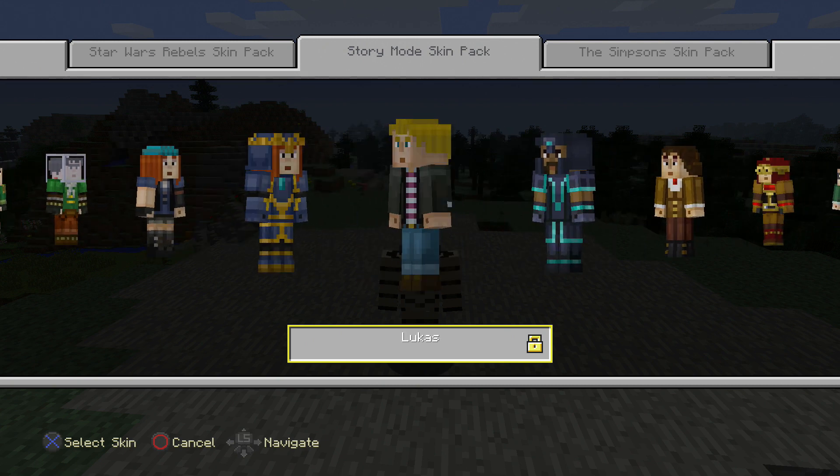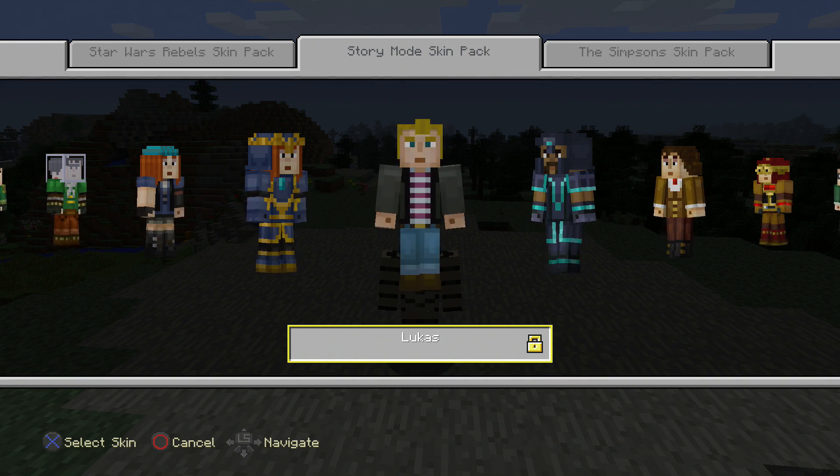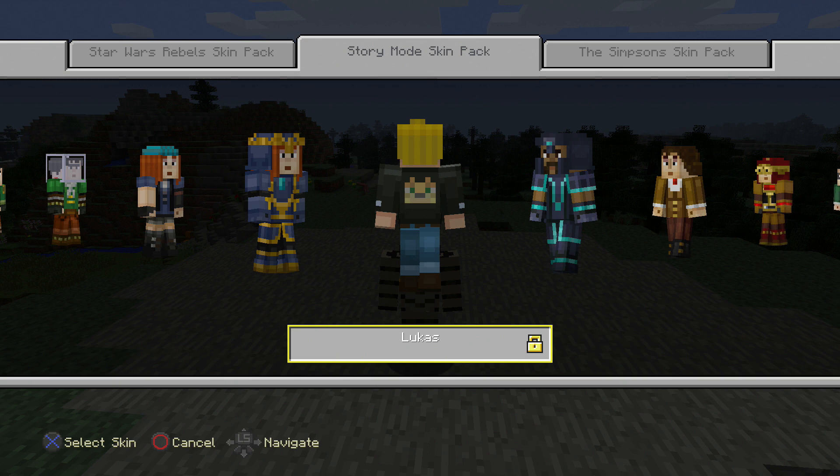Then we have Lucas. Lucas is really cool. They don't seem to have Lucas' armor though, which is a little bit odd. I don't think Lucas has armor until Episode 5 — I'm not going to try to spoil anything here. But he has his Ocelot Jacket, which is actually pretty cool. Ocelot Jacket is pretty awesome.